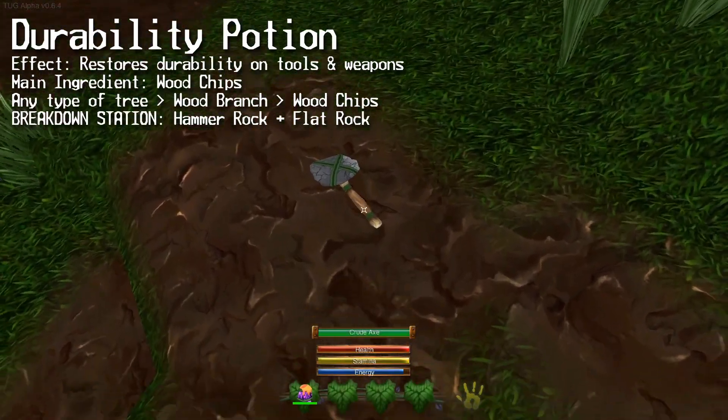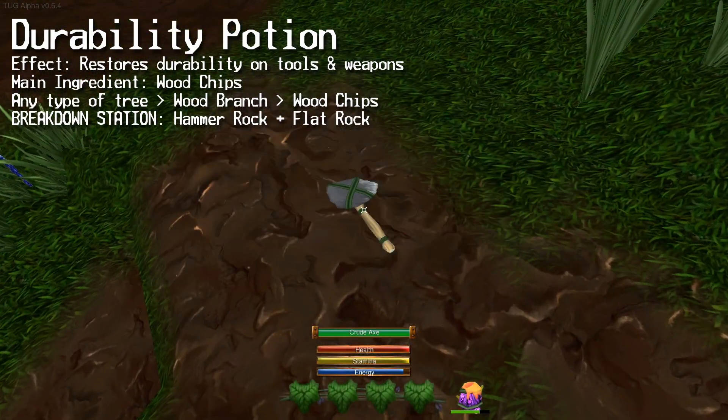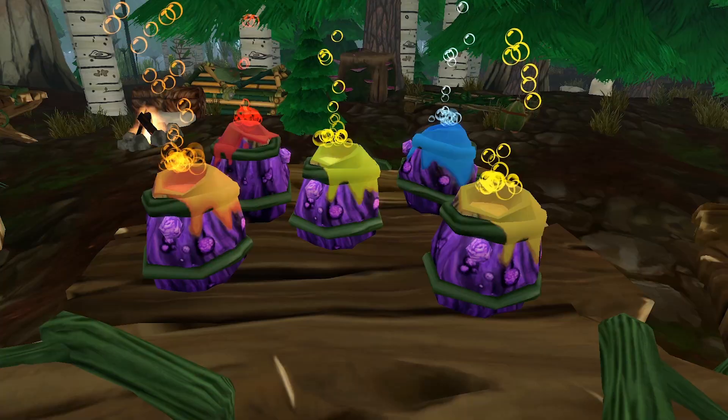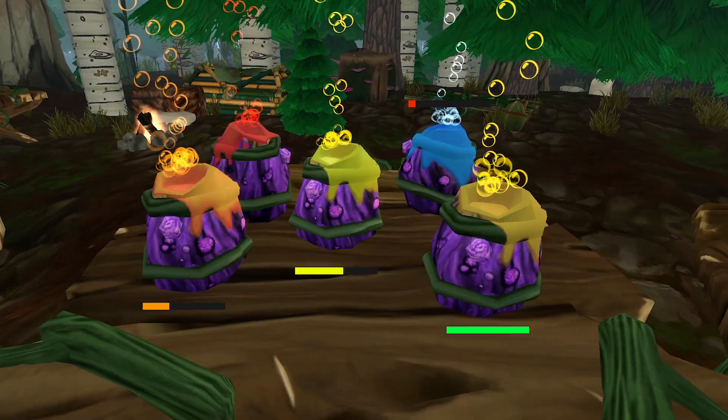Lastly, we have the durability potion. This one fully repairs any tool or weapon it's used on, and its main ingredient is wood chips. All the potions have a durability, so that means you can use them more than once.